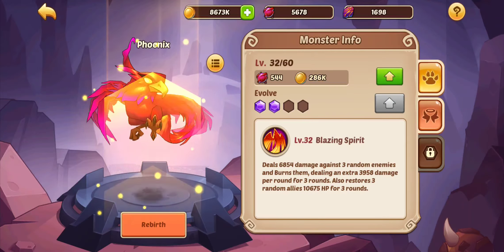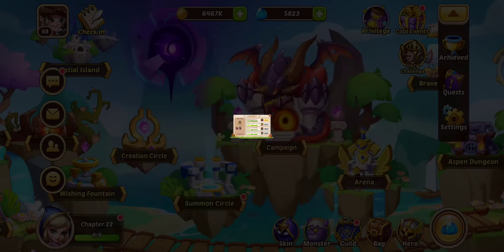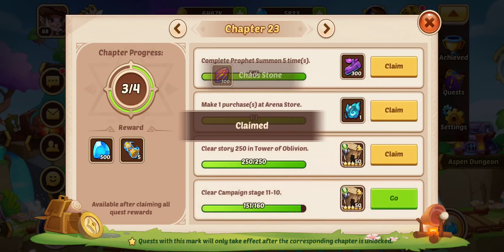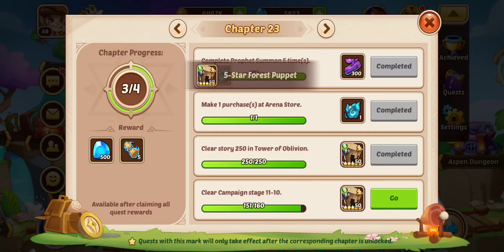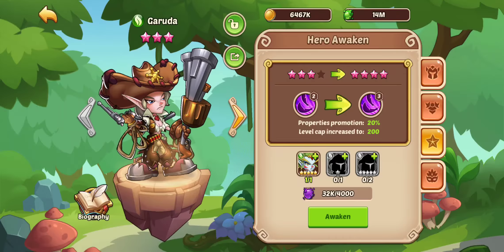Upgrade the Monster Aura to 20. There we go, it's at 20. Get some more stuff here. Campaign levels, we'll do that slowly, so it's not too bad. But now we can make 9-Strike Geruda, so let's get into this.